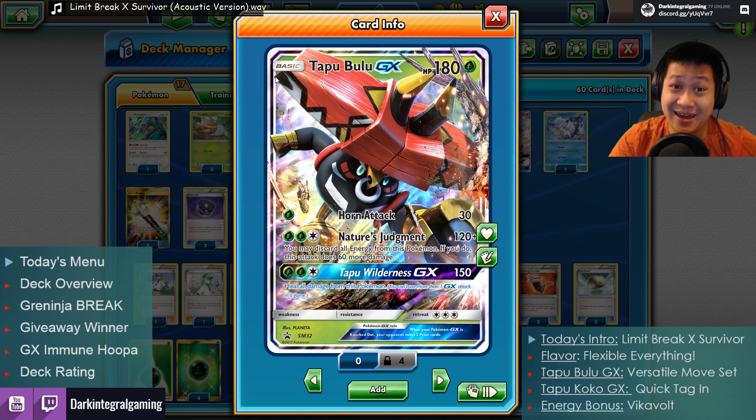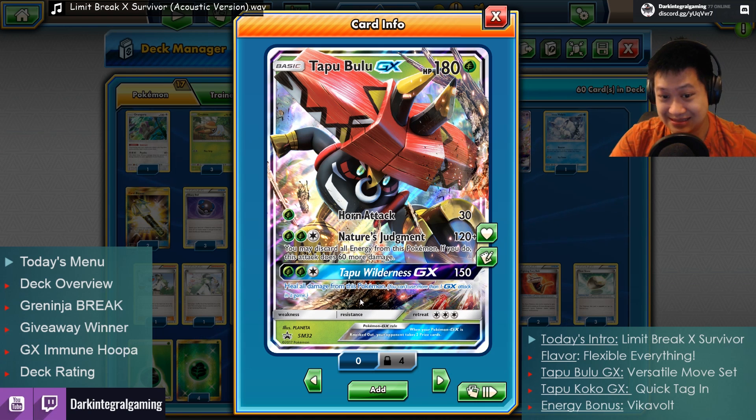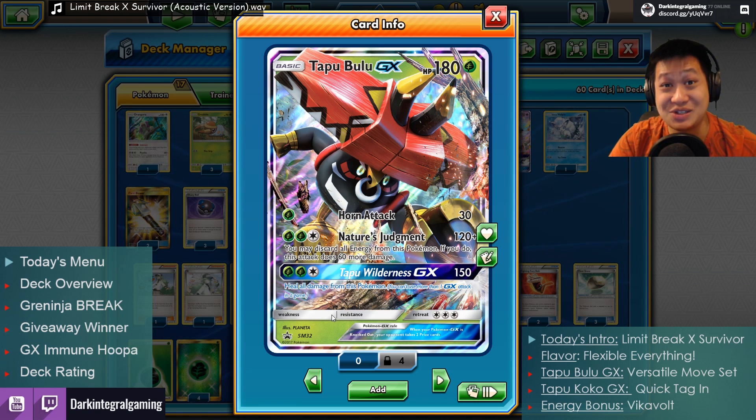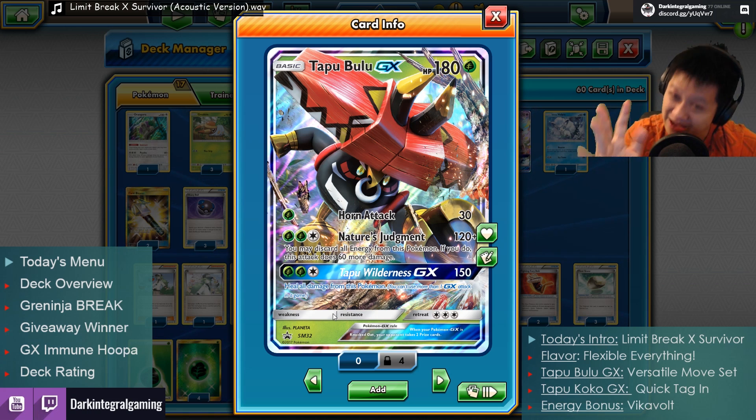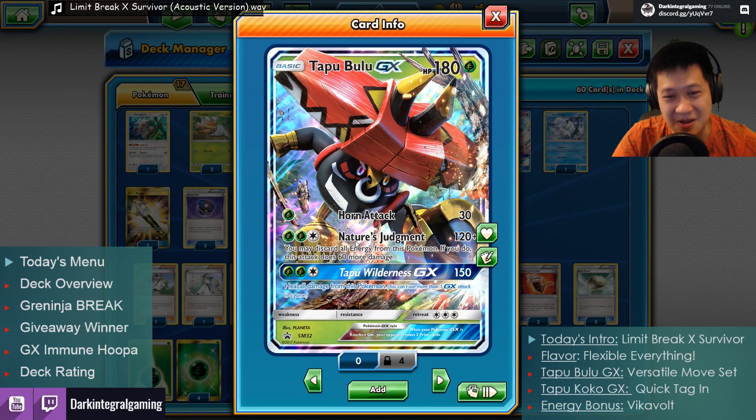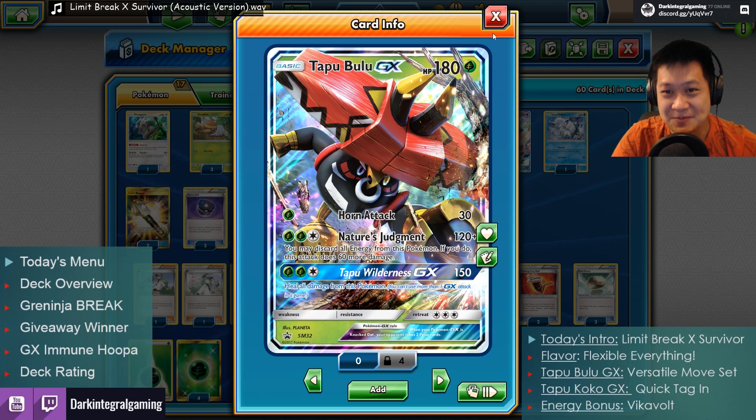So four different attacks, no weakness, no resistance either, but no weakness. This is one of the best Grass Pokemon because all four of his moves are meaningful. Tapu Bulu, we love you.